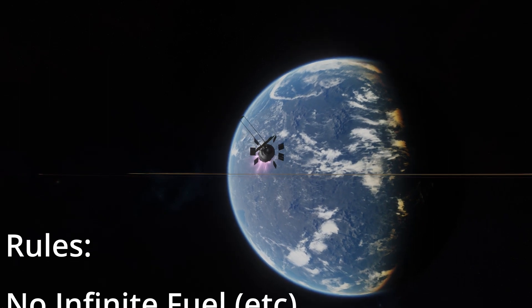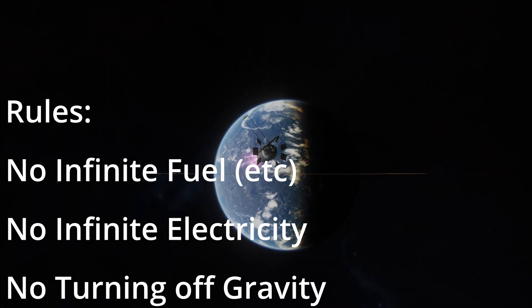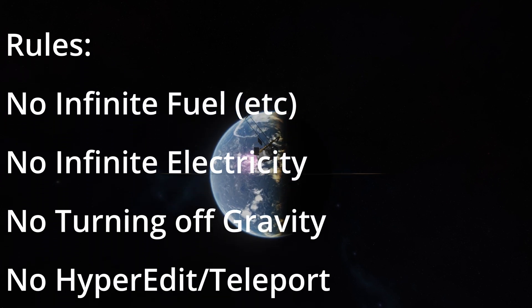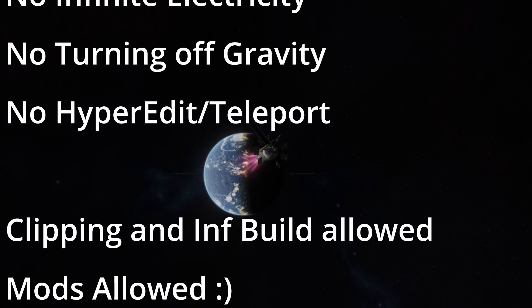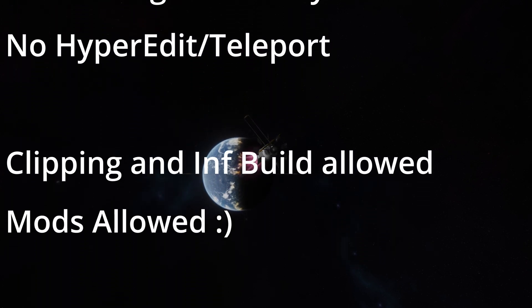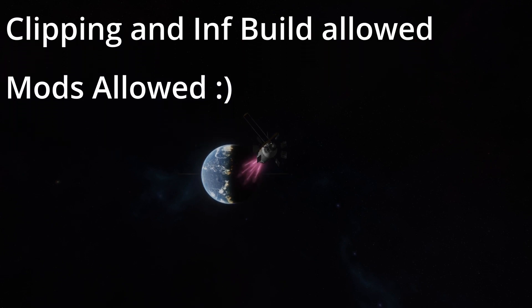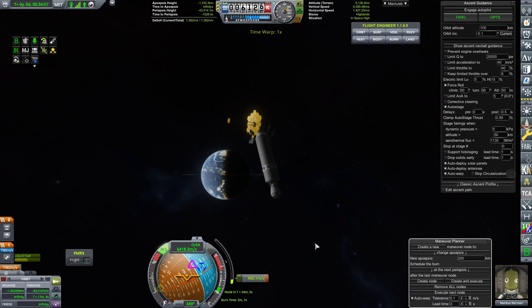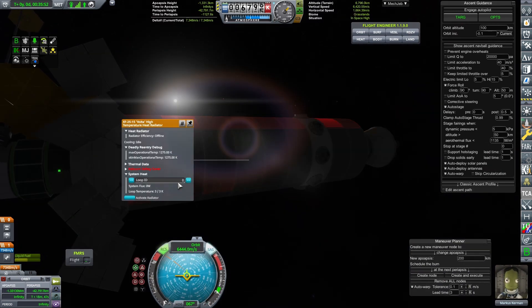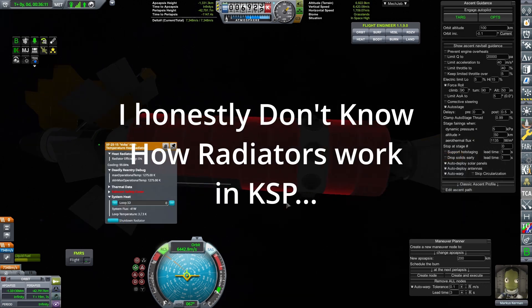Rules — yes, there are rules. No beneficial cheats: basically no infinite fuel, no infinite power, no cheats that are going to allow you to put a rocket into space that you shouldn't be able to given the game mechanics. Mods are allowed, and I know that some mods allow things like infinite build space — that's fine — as long as the mods aren't super cheaty, like an engine with an ISP of like 10 million. Unless it's like one of those nuclear engines in KSP — okay, we'll let that one go.